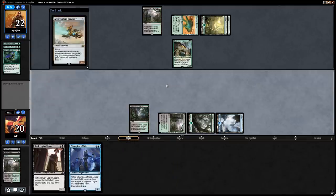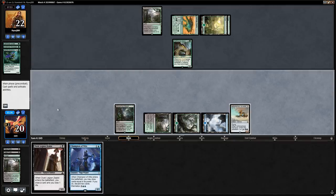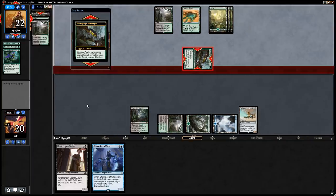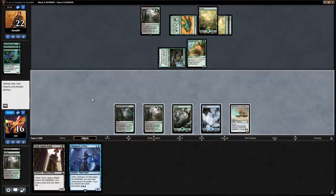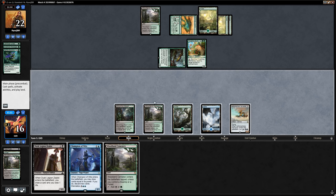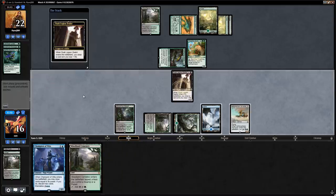Playing the Harvester gives us an extra draw step to see what we want to discard to Champion of Wits, and makes it more likely we can go Champion of Wits into Zealot next turn. The Scavenger gets in for four, exiling Fatal Push, and Thrashing Brontodon on the play — it can blow up the Harvester here, but that's okay. Let's play Zealot first before Champion of Wits to get more information on what to discard.